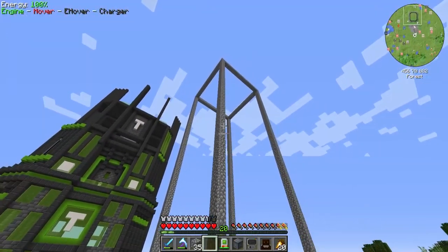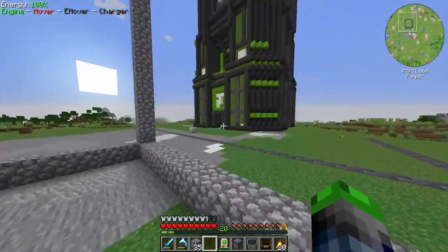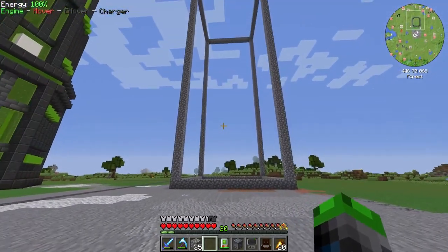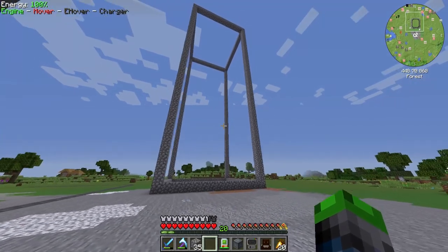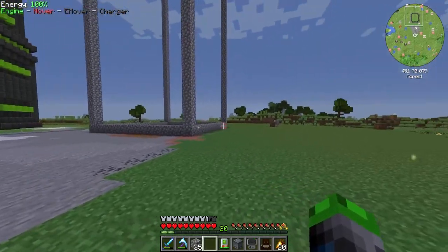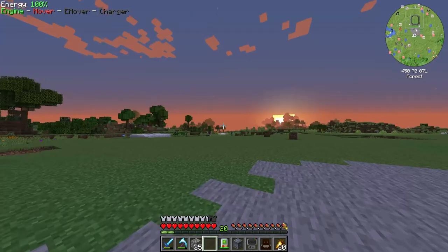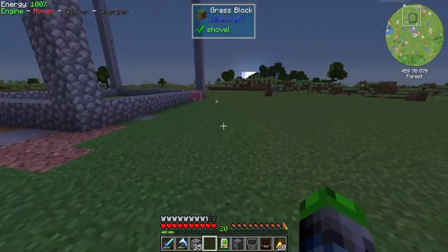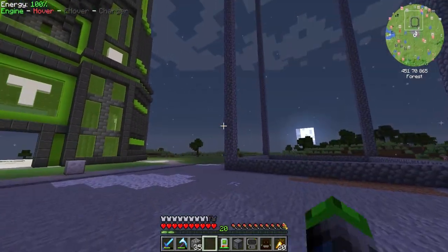We've got the general construction dimensions that we're going to be using. We're not going to worry about this wall here or this wall because these are going to be connecting to other buildings. I've been really inspired by what BDoubleO has been doing on the Hermitcraft server — he put out a video a couple days ago where he's building this little town area with three buildings connected and it looks amazing. We're going to have kind of a main highway going to our Turtle Tower and then buildings on either side.